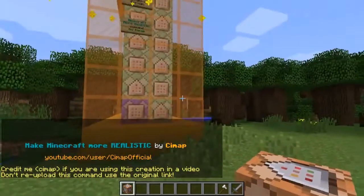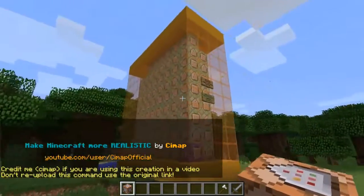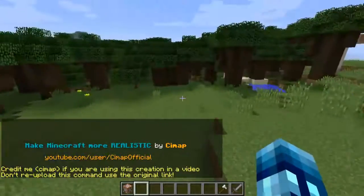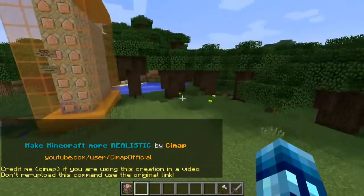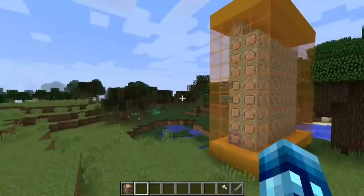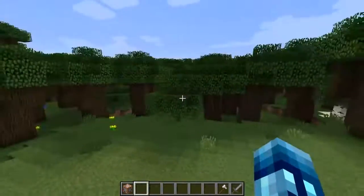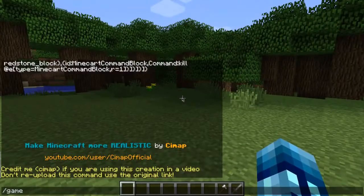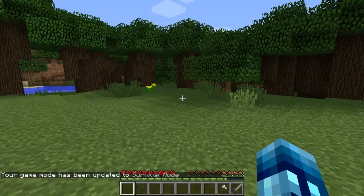Click Need Redstone, or Always Active, and then press Done. Watch a machine kind of generate right in front of your face. That's all you have to do — there is no crafting, nothing else. If this machine is in your world, this is all you need to make it more realistic. So I'm going to throw away the command block.